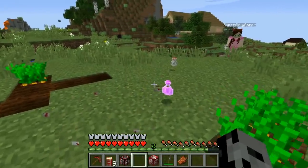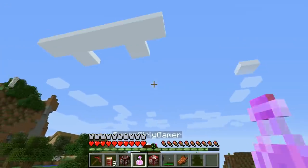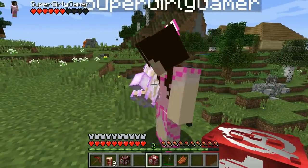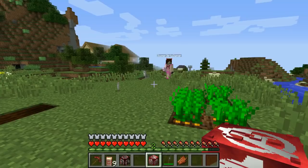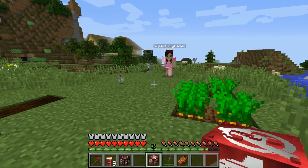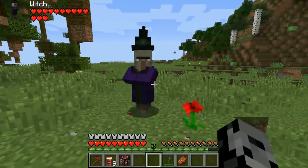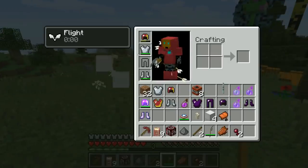I only have three super unlucky blocks left to open. I got a super lucky potion, and then a Power Stone! It looks really cool worn on your hand. It gives me strength — when held it gives a huge strength buff. All my blocks are now opened.